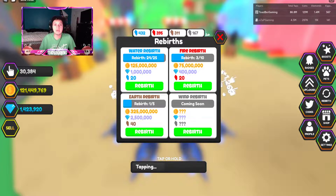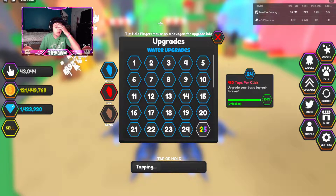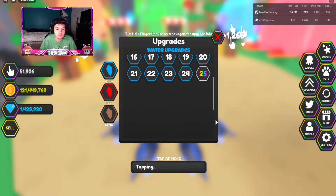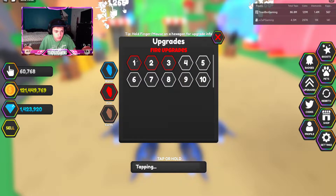I'll be able to do my last water rebirth. If you click on the right side it says upgrade - level two gives 2 taps per click, level 24 is 450 taps per click, and then at level 25 I'll get 500 taps per click. So I've almost maxed out my taps per click.